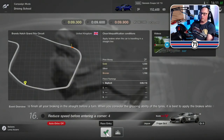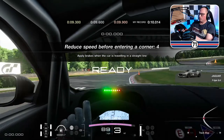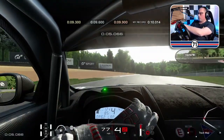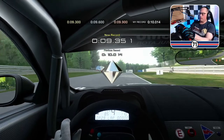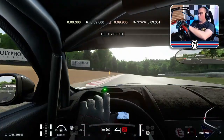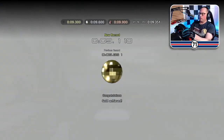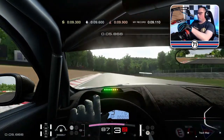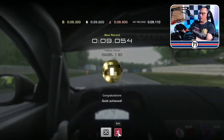Number 16: do you brake before entering a corner? We've got two corners. Let's see if we get the braking point right. 9.351 — just made it into silver. We can do better. 9.11 — that's not too bad. I reckon I can do it even quicker. 9.054 — that is definitely my best. I'll stick with that one.